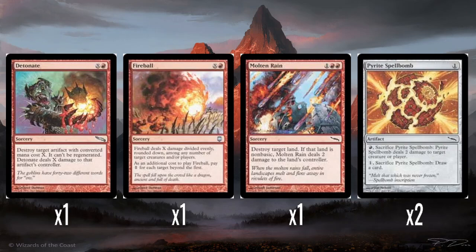And then a single Molten Rain — three mana, destroy target land. If it was a non-basic land, it does two damage to that land's controller. That's really mean. If you're playing these theme decks against each other out of the box it obviously affects artifact lands, but I wonder if this ever got some use in extended formats where non-basic lands are the norm. That'd be interesting to know.